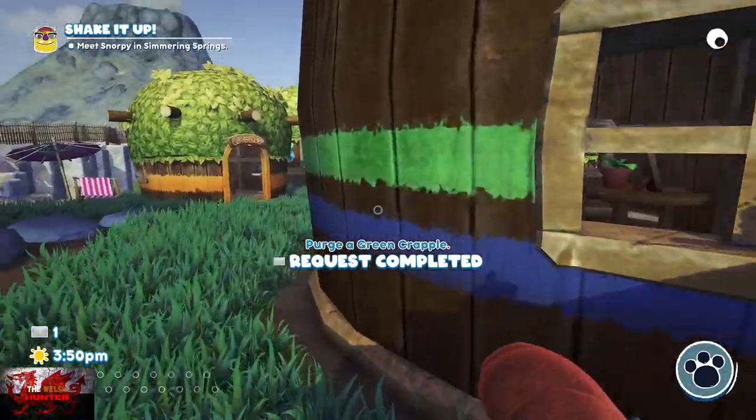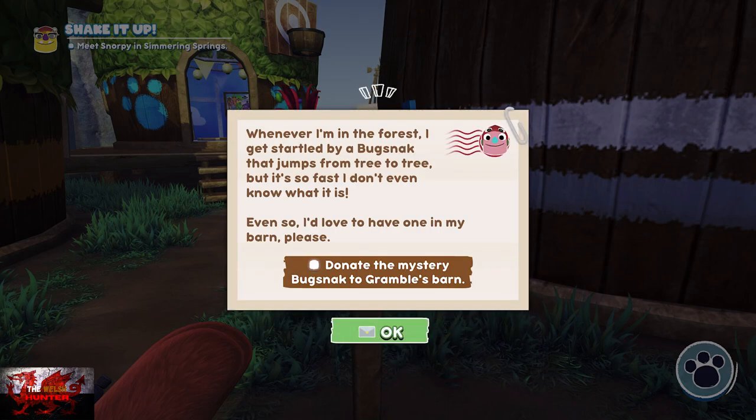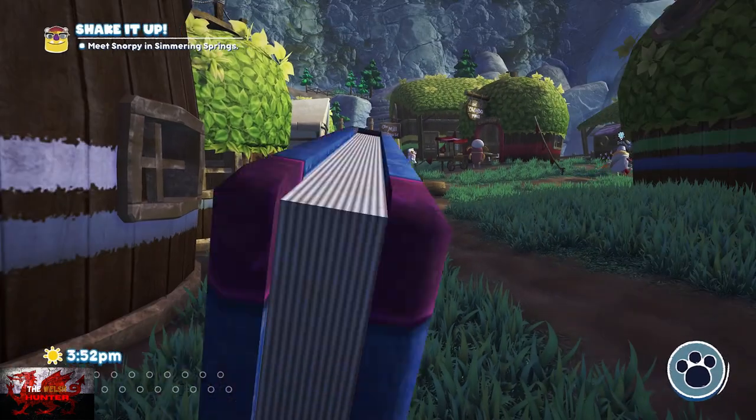When that one is done, turn around, go back to the mailbox, and get another present. We're going for another donation — a bugsnax that jumps from tree to tree.